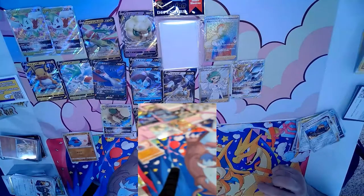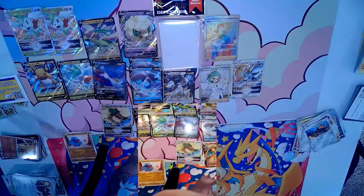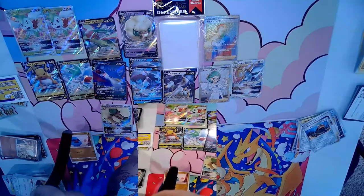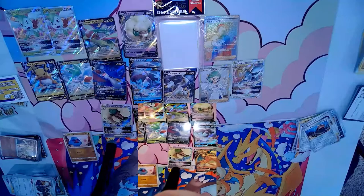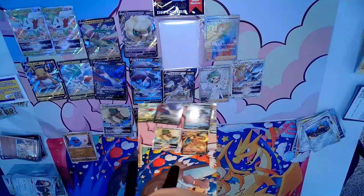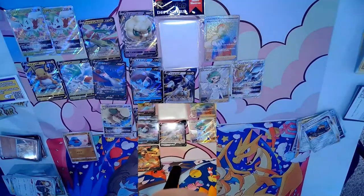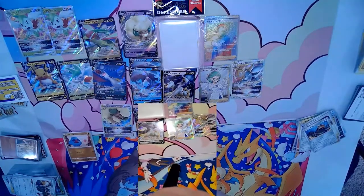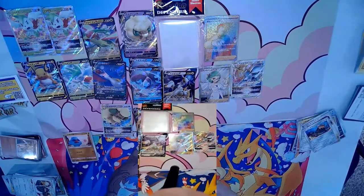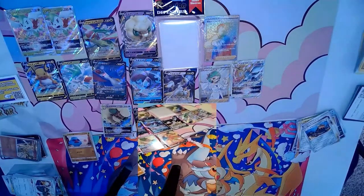Now showing what we pulled across the two boxes: a two-one Shaymin line, Raichu, Flygon, Whimsicott V, two Lumineons, one Honchkrow, one Whimsicott V Star, beautiful Charizard, Arceus V, a full art Trainer, Kindler's secret rare, and the Arceus V Star. Absolutely fantastic!